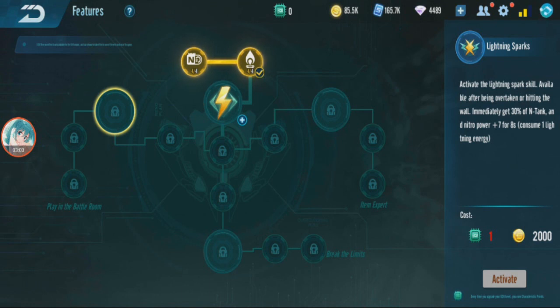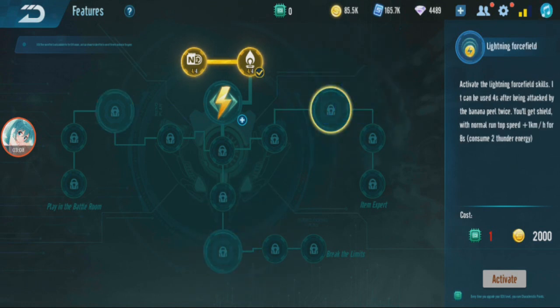You can choose either speed branch — more top speed or an instant nitro tank with natural power when overtaken. For the item branch, when activated you get a shield item. The trigger condition is something like lightning force field — I think it activates when you get hit by lightning or a banana peel, one of those two. I'm not entirely sure which one.